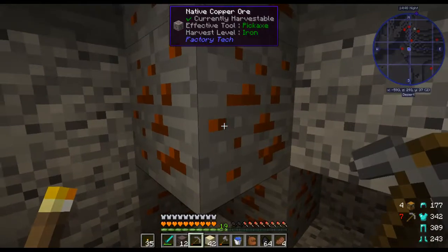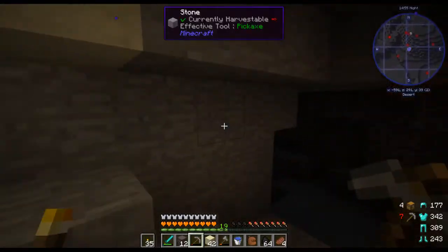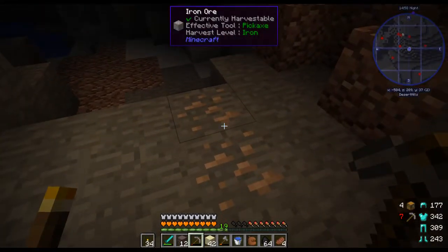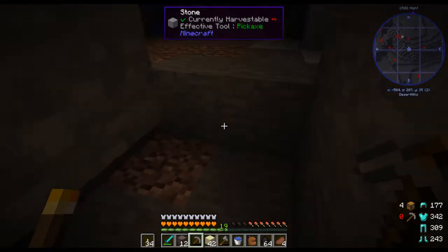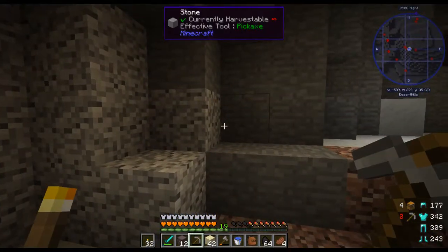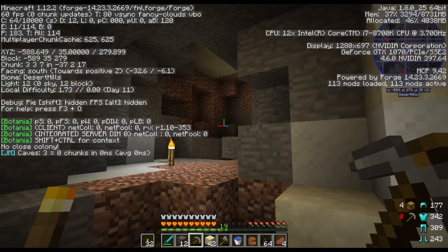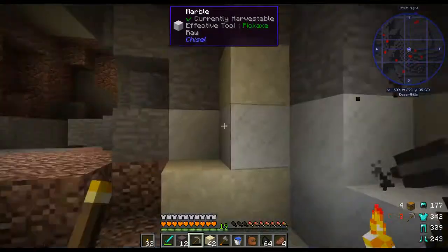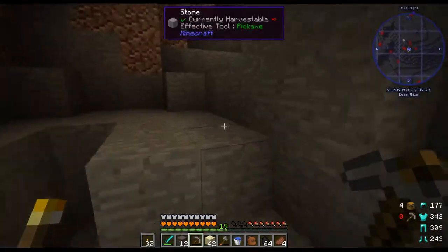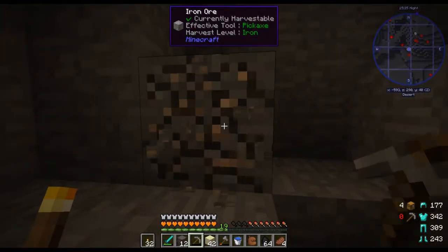I'm about to lose my axe. Copper ore — I don't really need it yet. Okay, this is a crazy long tunnel. I still haven't found any lava. I hate cheating by pushing the coordinates button, but I am at what level — 35. I mean 35 is not super low but you would think I'd be seeing lava a little bit. I don't know if it's because I'm under a desert.